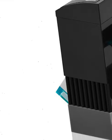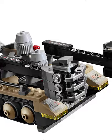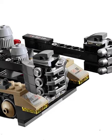In the Tremor Track Infiltration, the tank is trying to break into this high-tech vending machine. Talk about you're not you when you're hungry. The tank has an awesome play feature that allows you to rapid punch his battering ram fist. It also has some flick missiles and an antenna to call for reinforcements.